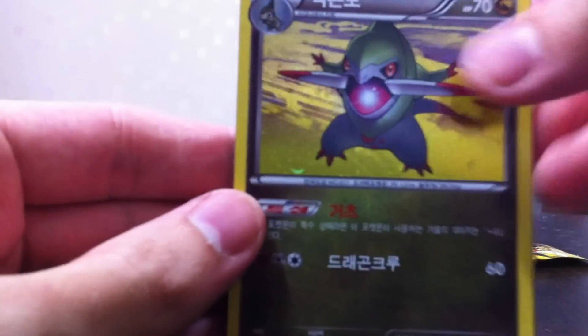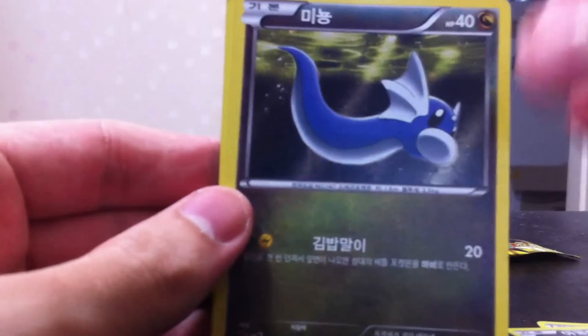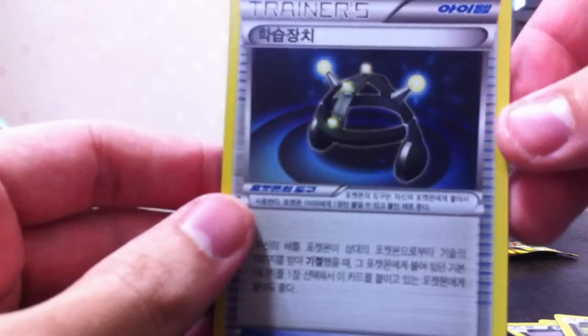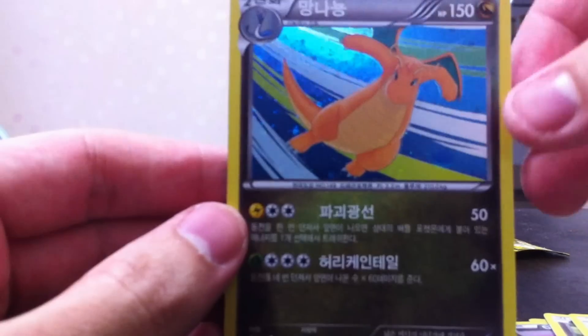Two packs left — man, I should have just bought all of these. These are way cooler than Dark Rush, but there's no EXes in here and I wanted a shot at an EX. So we have Fraxure, Bagon, Dratini, Experience Share hollow — that's cool — and another Dragonite. Stage two dragons are all pretty cool, nice to look at even if they're not any good.